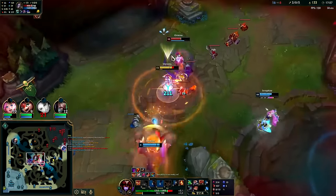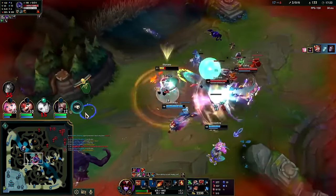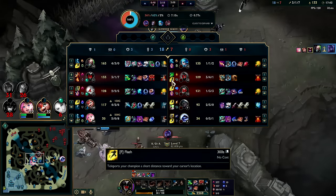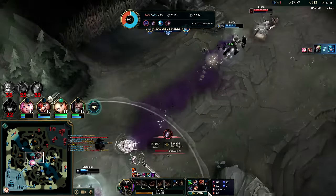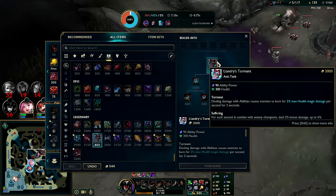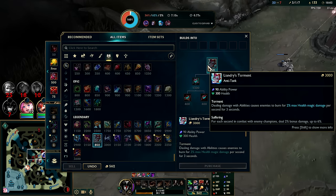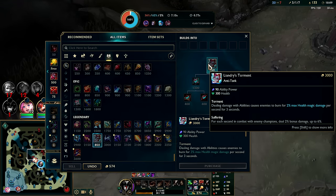They've buffed her a lot over the past season or two. That was a bad Belveth flash — she's gonna die for it. Gwen's in no man's land. We get Liandry's now — super cost-effective at 3,000 gold, no wasted stats. It's all AP, HP, max health burn. The Suffering and Torment passives are both really good with our E because our E does damage over time in Dragon form. It gives us that 6% bonus damage on everything from Suffering, then it keeps reapplying Torment.